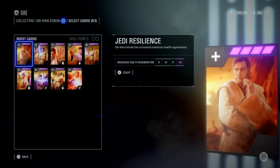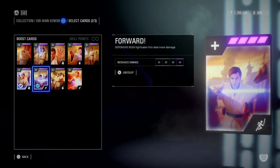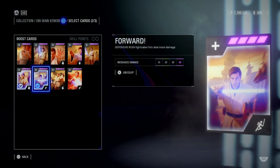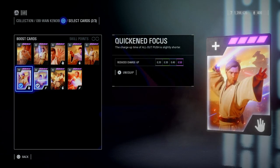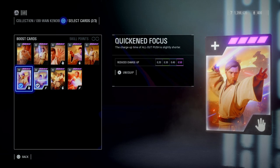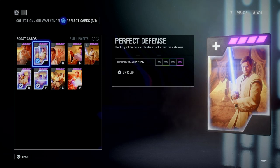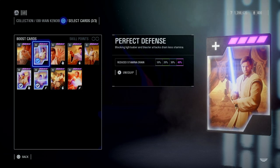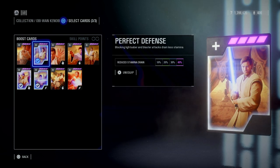For Obi-Wan's best star cards, you'll always want to run Quick and Focused and Forward. Both of these star cards buff Obi-Wan's offensive abilities, making him much more well rounded. Quick and Focused is an incredibly underrated star card that reduces the charge-up time for Obi-Wan's push by 0.5 seconds — this might not sound like much, but it is super good. In heroes vs villains, you can run Perfect Defense if you want that extra stamina, so in a 3v1 or 4v1 situation you can hold your own until your teammates come to help.